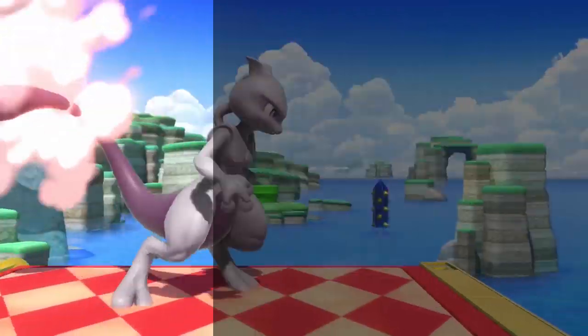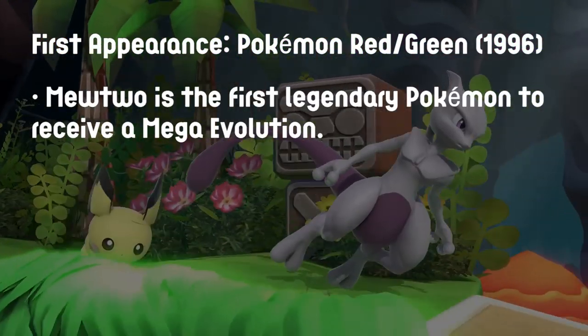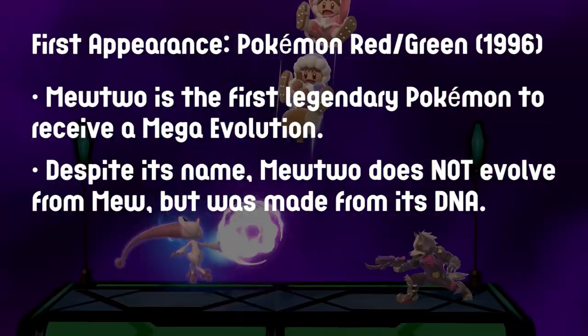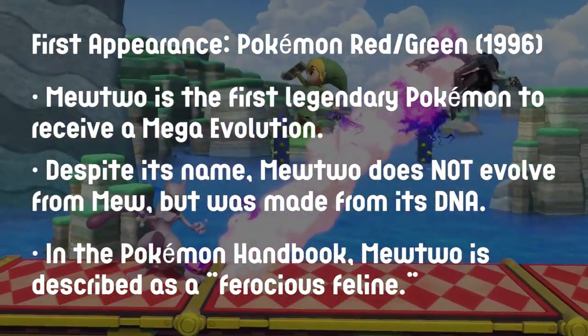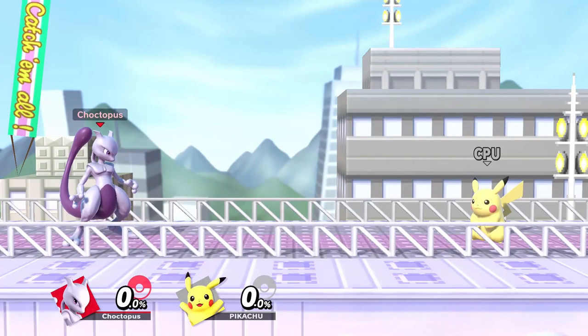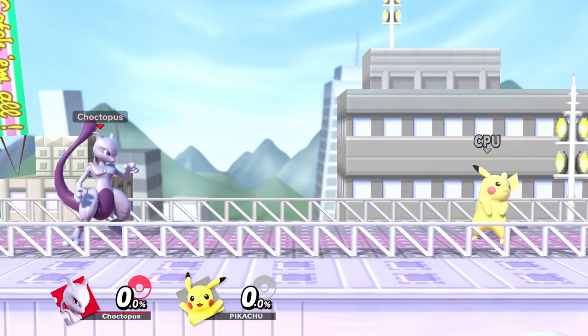We're breaking down Mewtwo this week, who made its first appearance in Pokemon Red and Green for the Game Boy in 1996. Mewtwo is the first legendary Pokemon to have a mega evolution. Despite its name, Mewtwo does not evolve from Mew but was made from its DNA. And in the Pokemon Handbook, Mewtwo is described as a ferocious feline. What's up YouTube, I'm Choptopus and this week we're breaking down the original legendary Pokemon, Mewtwo.